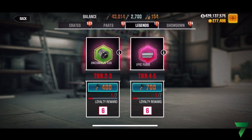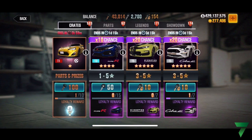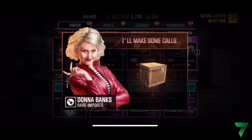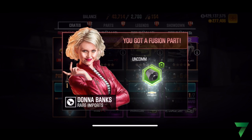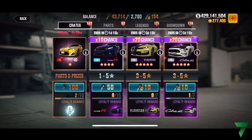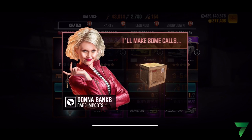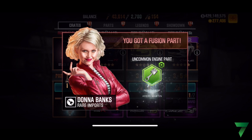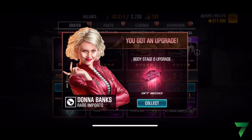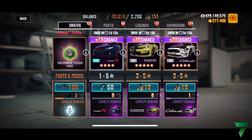Collect everything under legends — anything under legends you don't really need, and everything there is good too. What I ended up doing is I pretty much maxed out my bronze crates until I got my loyalty reward and ended up getting the stage six. After that I went ahead and opened up the gold crate and got the disgusting, nasty — the Cobra Jet. That's pretty much what I did. I'm not gonna do it on this one because I obviously already have the car.